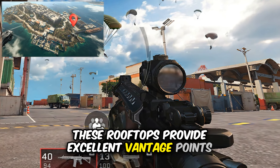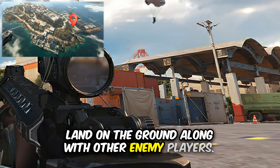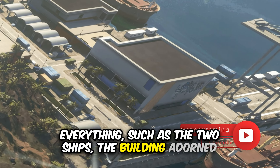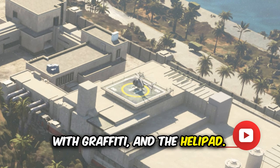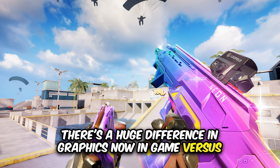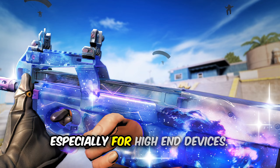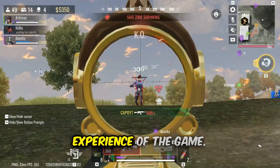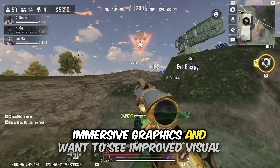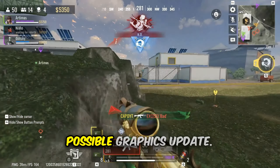These rooftops provide excellent vantage points for engaging in gunfights, especially when players land on the ground alongside enemy players. Unfortunately, the screenshots didn't cover everything, such as the two ships, the building adorned with graffiti, and the helipad. If you take a closer look at these images, you will notice there's a huge difference in graphics compared to what's currently in-game. It seems like they are hinting at a potential graphics update, especially for high-end devices, which could significantly enhance the visual experience.